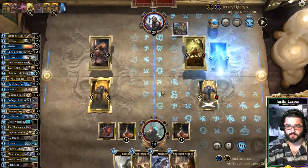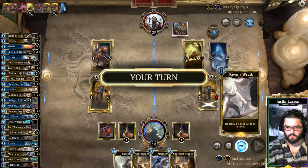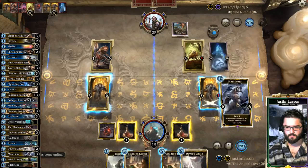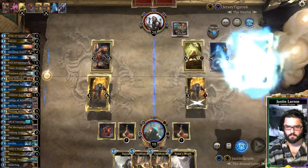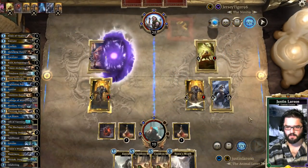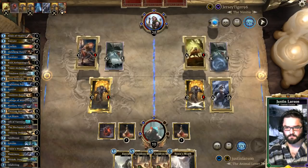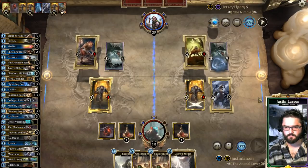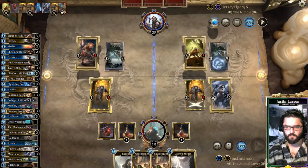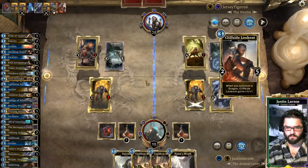We're going to have to Manticora that, obviously. I think this works out for us. Here come the Leviathans. We have a Dawn's Wrath ready. It's worth remembering he is running Suppress. We can do this! Cliffside Lookout — swing. Tower Alchemist — good, good. I just need to keep him off of that.